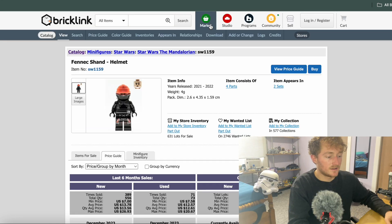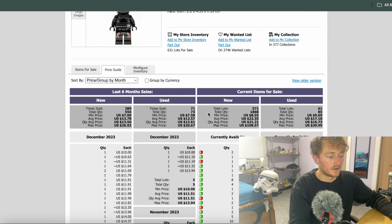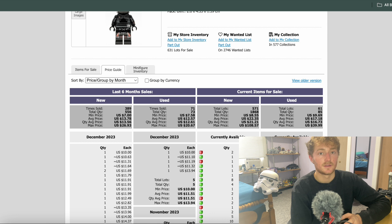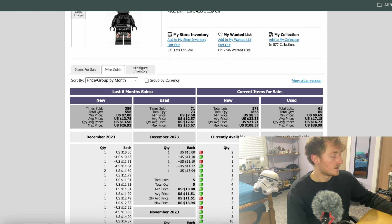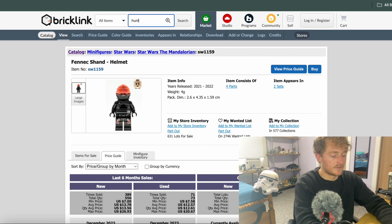Now on to Fennec Shand. This Fennec looks really good because past Fennecs haven't had that arm printing as detailed, and the torso and leg printing is also very good. New, we're seeing this one sell for a minimum of $8. We're just going to go to the average of $22, so you're probably picking this one up for $10 to $20. There are a lot of Fennecs out there now, so we're probably not going to see as much growth with this one as we would with Cad Bane or Hunter. But still good options for her to grow — not a bad one to have in this set.